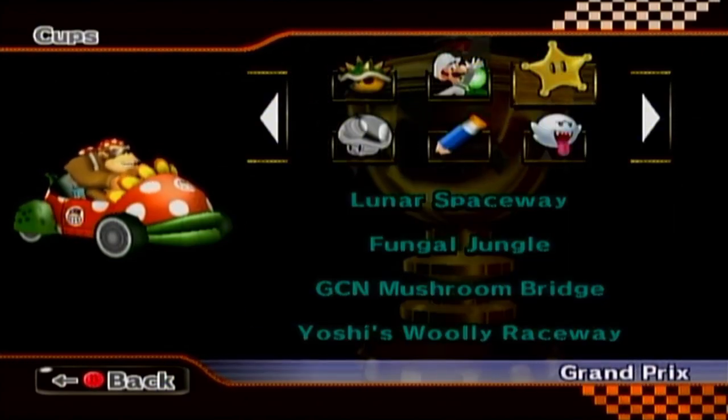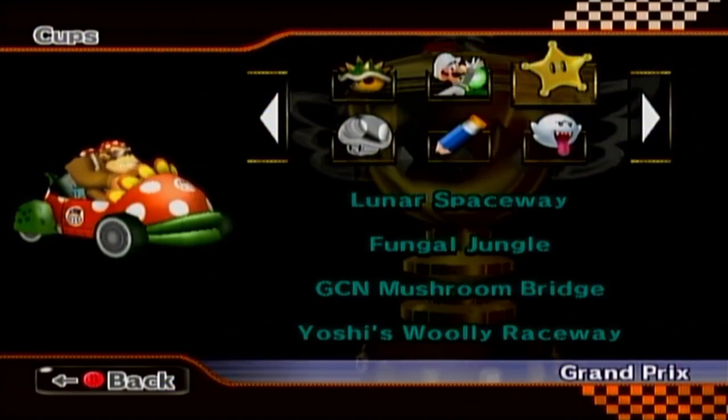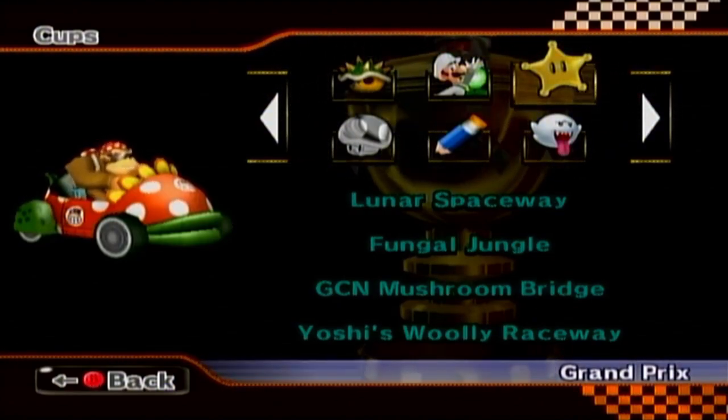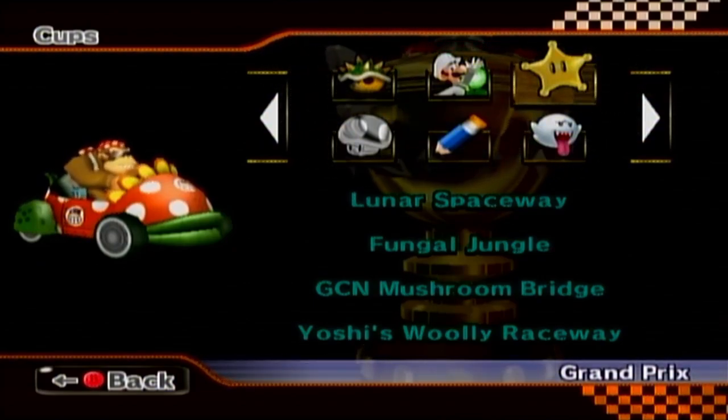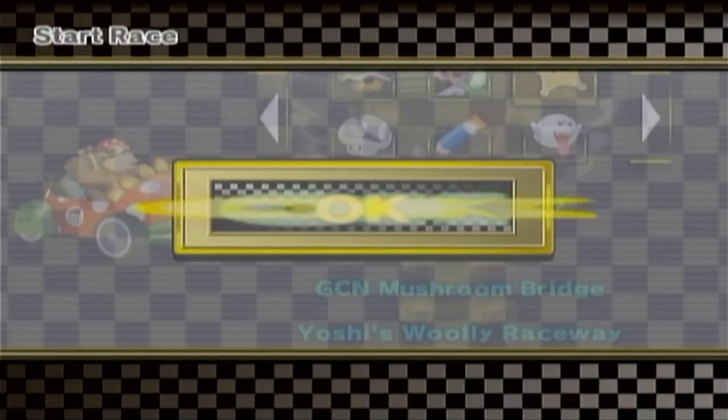Today we're starting out with the Grand Star Cup, and we've got Lunar Speedway, Fungal Jungle — that's a good name — GCN Mushroom Bridge, and Yoshi's Woolly Raceway. This should be interesting. Mushroom Bridge should at least be manageable, but I have no clue about the others. This will be fun. Let's hope the Piranha Prowler does us alright.